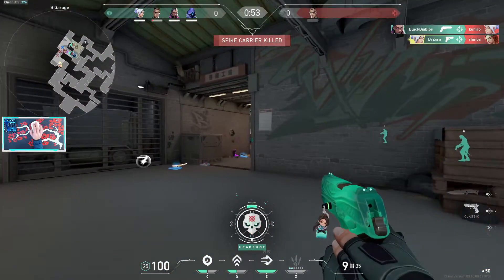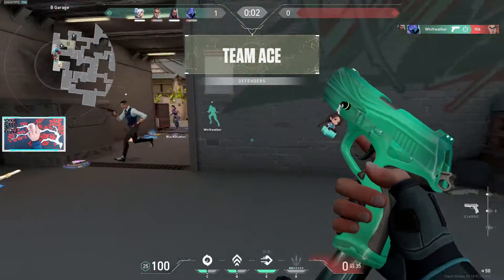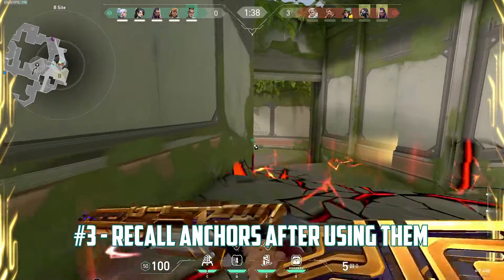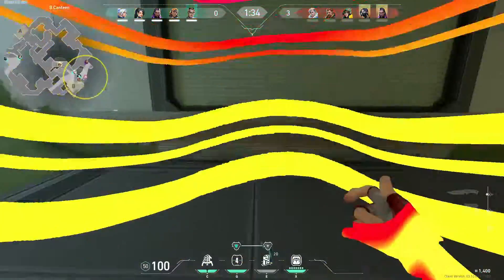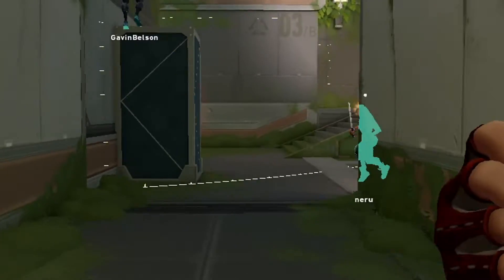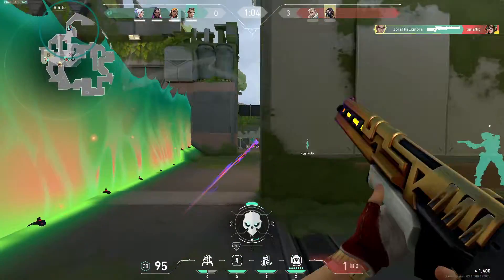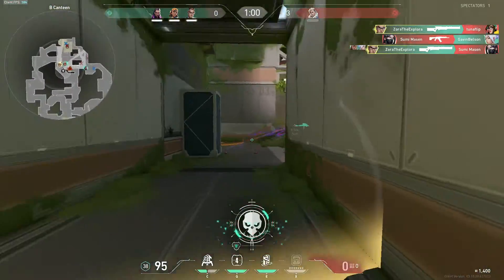An important aspect of Chamber's Rendezvous is that his anchors can actually be shot. Because of this, you want to place your anchors in positions where they're safe and hidden from enemy lines. You should also make sure to recall your anchors after you've used them to avoid them being destroyed. This gets the cooldown timer going faster so you can anchor and TP again sooner. Typically, if I use my anchors in aggressive positions, I shoot, TP out, and then recall the anchor I just used to save it for later.